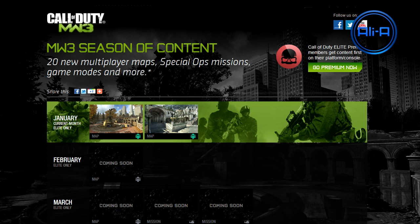Hello everyone, my name is Ali A and welcome to the official release dates and information for Call of Duty Modern Warfare 3 DLC. The nine-month period starting in January actually kicked off yesterday for Xbox paid Call of Duty Elite subscribers on the 24th, which saw both the Piazza and Liberation maps come out, and will then go all the way through to September.